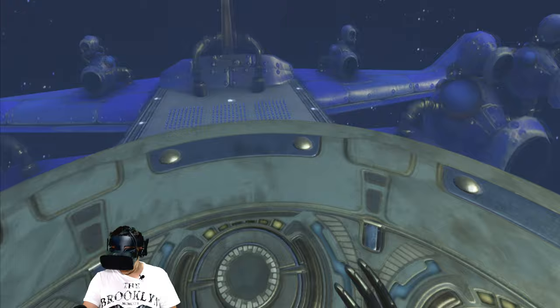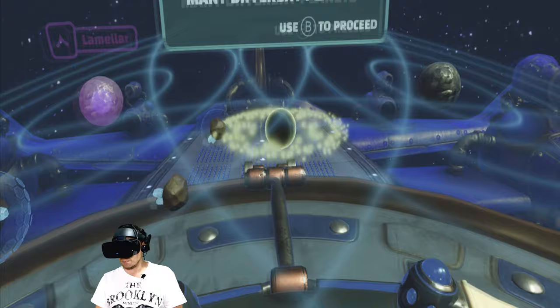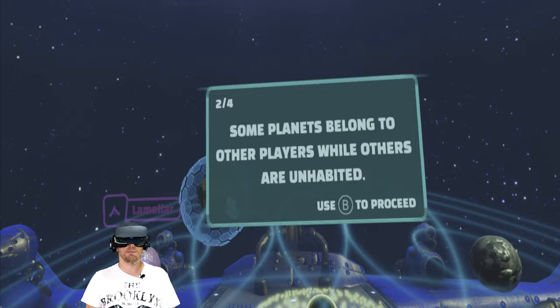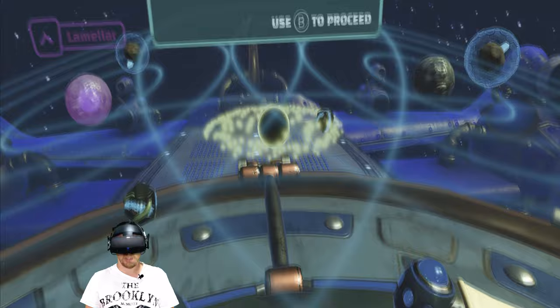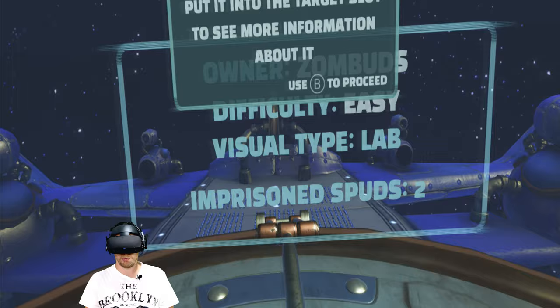Whoa, what did I just do there? The galaxy map shows many different planets. Some planets belong to other players while others are inhabited. I see a lamello over there. You can grab a planet and put it into your target slot to see more information on it. So if I grab that, target slot means this, right? Owner.